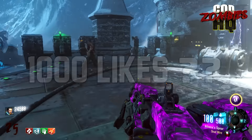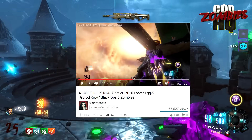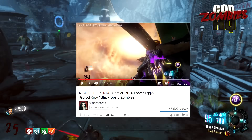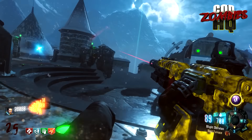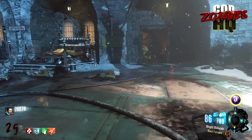Yesterday a big Zombies YouTuber named Glitching Queen uploaded a video entitled 'New Fire Portal Sky Vortex Easter Egg.' In the video, she said she was getting reports from people claiming they found a new Easter Egg that looks like a sky vortex or hurricane really close to ground level of the map. This phenomenon was captured on video by a YouTube user named Hassan, and this is what the footage looks like.